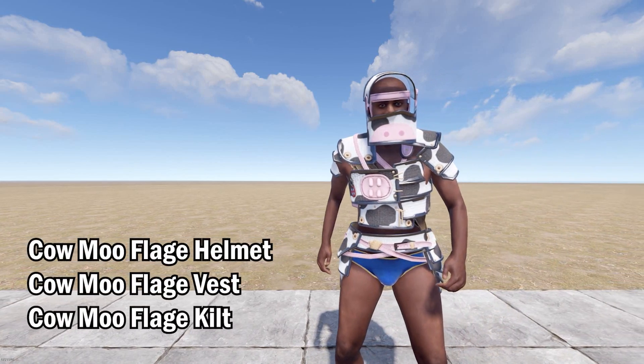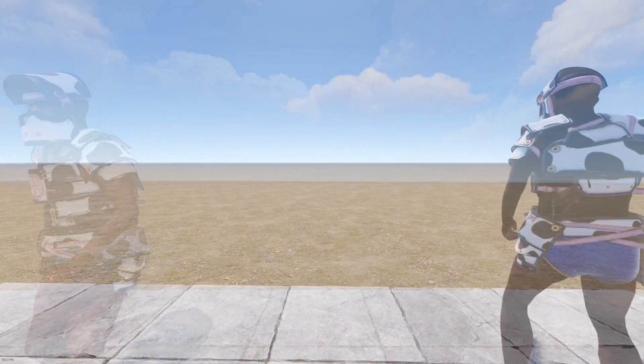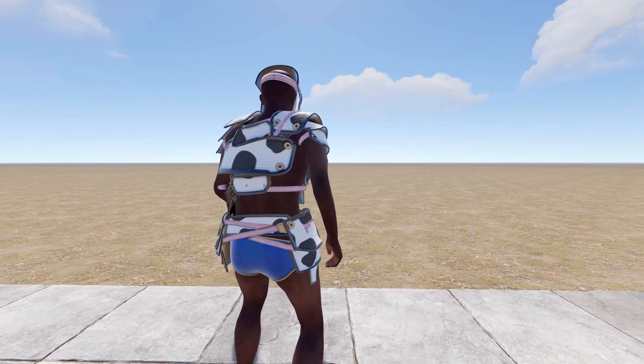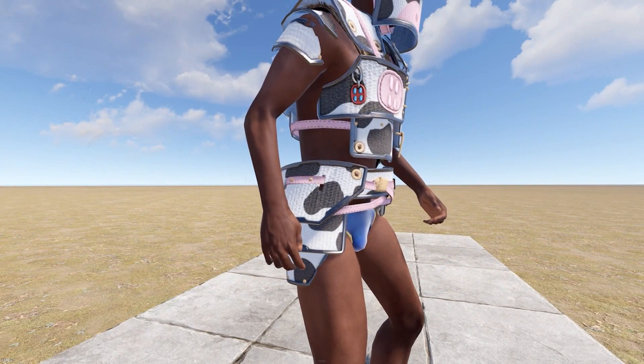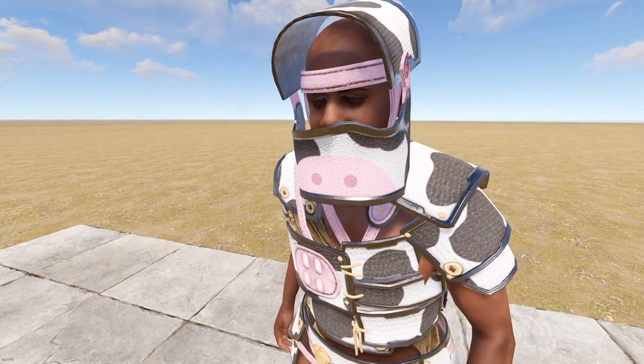Up next, we have the Cow Mouflage Helmet, Vest and Kilt. I would heavily recommend you get this skin if your dream in life is to be a barnyard animal. Obviously, there's not a lot of scenarios in Rust where you can camouflage yourself as cattle, unless you happen to be in a 50-man zerg.